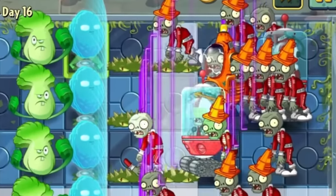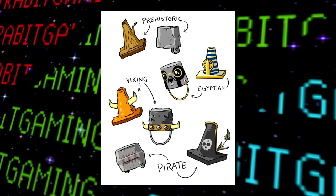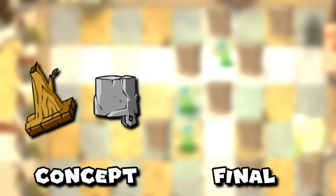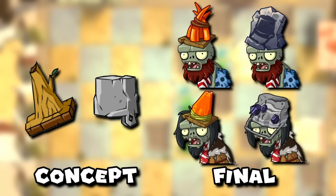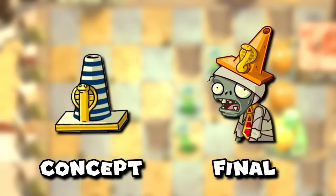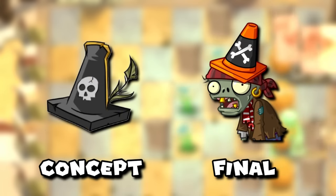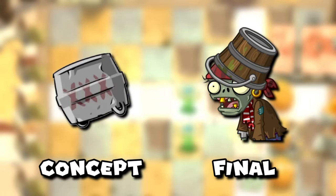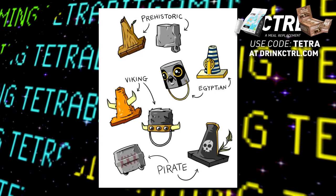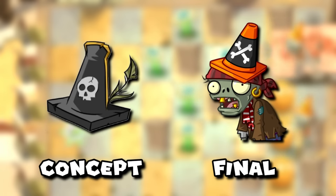Although we do see unique area-specific designs for the zombies depending on which level you're playing in this game, this sketch appears to reveal different ideas for the cone and bucket head zombies across a few levels. For the prehistoric one — which could go for either Jurassic Marsh or Frostbite Caves — the cone and bucket would just be made of wood and stone respectively. Ancient Egypt's cone is seen with a more pharaoh-like design, and the bucket had a completely different bird design. The pirate cone would look much more like a pirate hat, and the bucket would turn into a keg. I think all of these designs are way more unique than the ones that ended up being used in the game, especially the pirate ones.